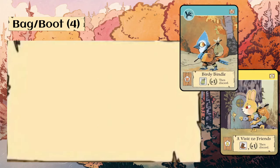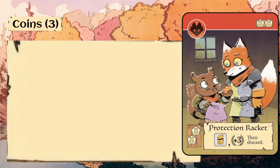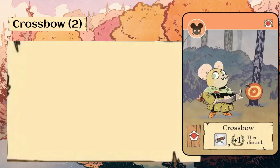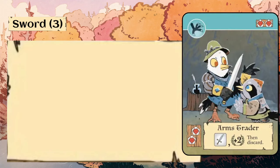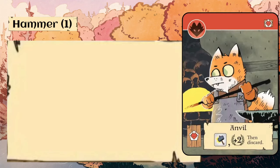Now let's do a quick overview of the craftable items. We have four copies of both bags and boots, one of each suit. Three copies of coins, one of each suit excluding bird. Two copies of crossbow in mouse and bird suit. Three copies of Root Tea, one of each suit excluding bird. Three copies of sword, one of each suit excluding rabbit. And one fox-suited hammer card.